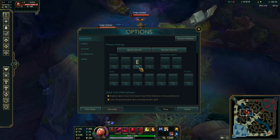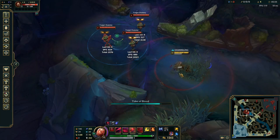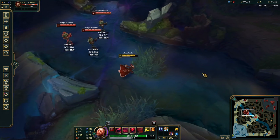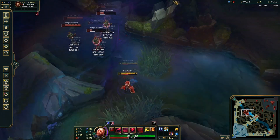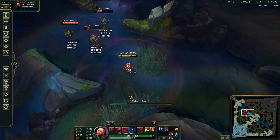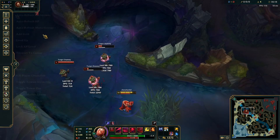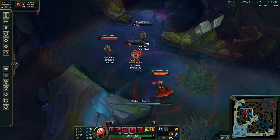Another thing I want to mention is normal cast versus quick cast. I personally use normal cast — if you unbind this and put it to normal cast, it forces you to hold on to it, which allows you to do your fast combo a little bit faster and frees up a finger. The speed difference between quick cast and normal cast isn't huge — it's still going to catch someone off guard, especially after years of practicing.